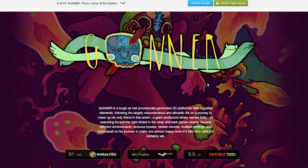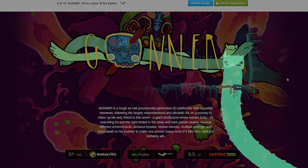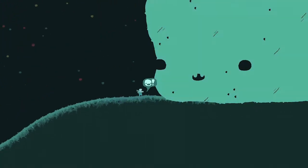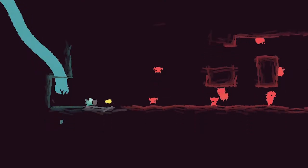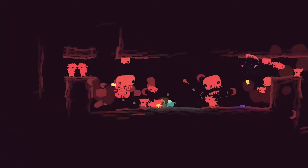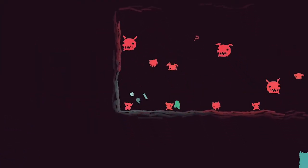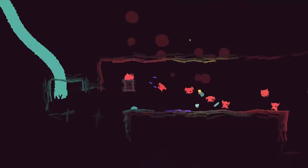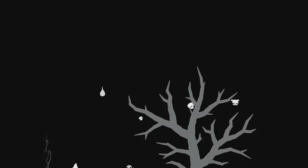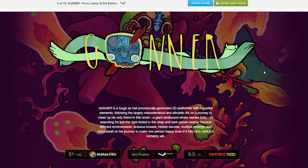Next we have Gona — a tough as hell procedurally generated 2D platformer with roguelike elements. Roguelike means enemies move as you move, referring back to a game called Rogue from the 1980s that used that mechanic. It's got a very striking art style — kind of a Mexican luchador feel, with themes pertaining to the festival of the dead in Mexico. Death is a very big theme and that obviously pertains to how you play: you die, you go to purgatory, you collect bones and all that kind of cool stuff.